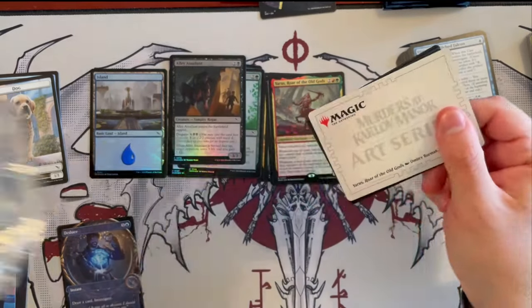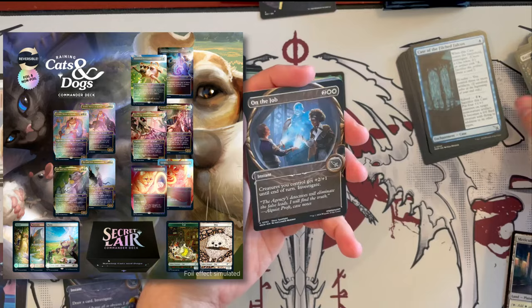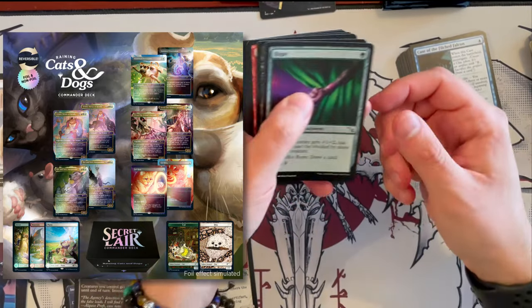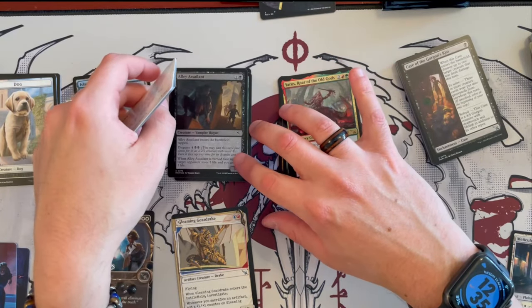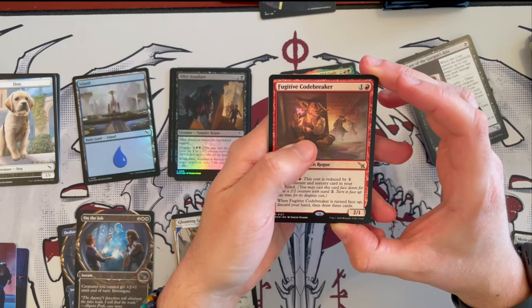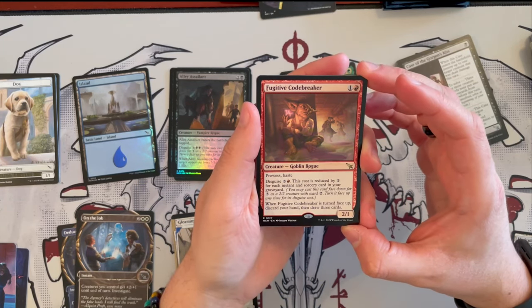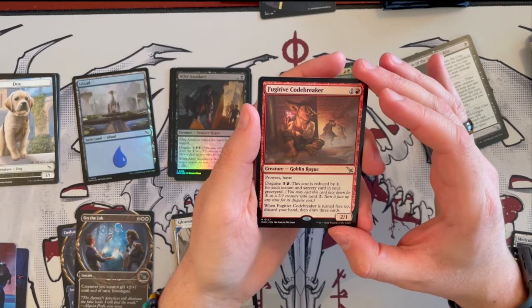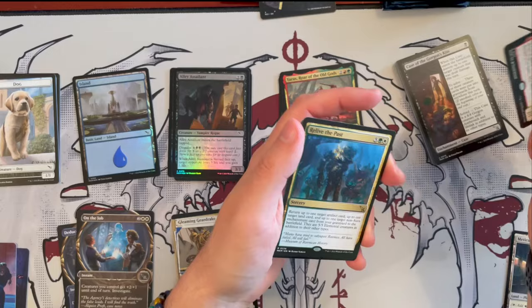Anyway, that is such a cool one. Recently they made a Secret Lair around dogs and cats, and that one I really, really enjoyed. I am not a huge Secret Lair fan — I'm not quite one for what they've done with taking away from LGSs and just selling direct. But that Secret Lair was pretty fun. There are quite a few really nice arts there, but the problem is it tends to be hit and miss with the quality control, and on top of that you're taking it away from LGSs that have built your game to what it is. We have Fugitive Code Breakers — the 2/1 that costs 2 with prowess and haste. Goblin Rogue, disguised as 4/5 costing 5 generic and one red, and its cost is reduced by one generic for each instant or sorcery in your graveyard. When turned face-up, you discard your hand and draw three cards — if you do it at the right time it can be really good, otherwise it's just a prowess haste creature.